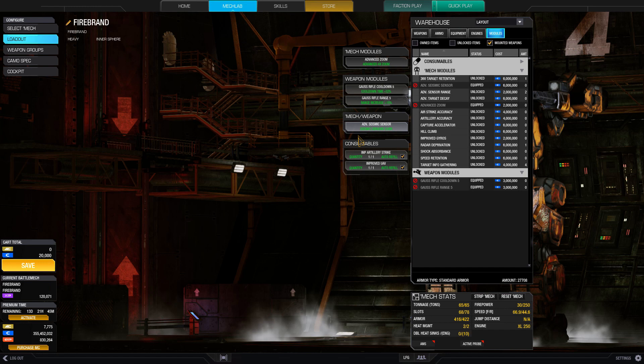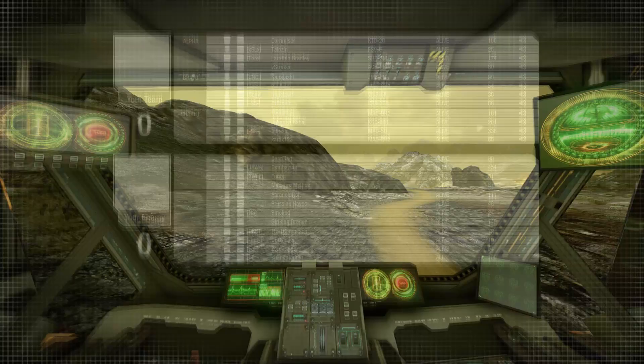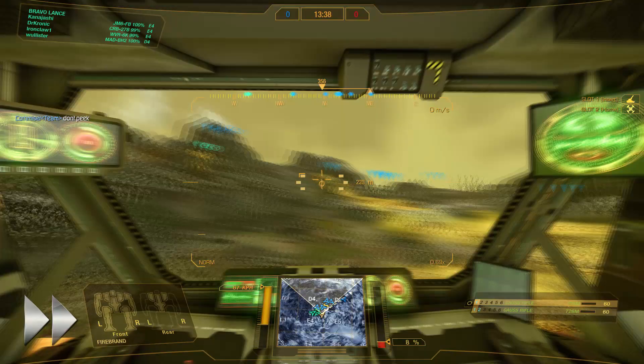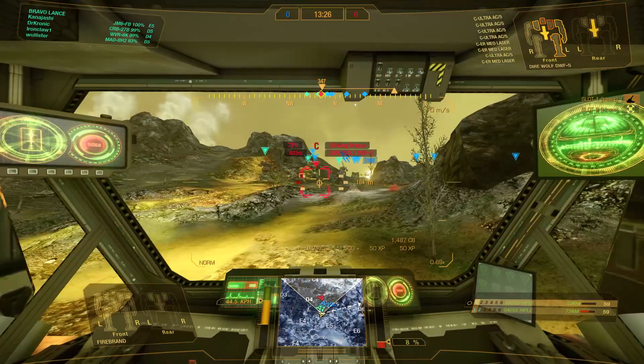Your sniper is now ready for battle. Let's take a look at some example gameplay using this build. Dropping into a skirmish match on Caustic Valley, I immediately move to regroup with my team, checking to the left for any enemies that may come from that flank. Since I am long range, I will be staying back from the front lines, moving off to the right of my team and trying to find an elevated position to fire from.